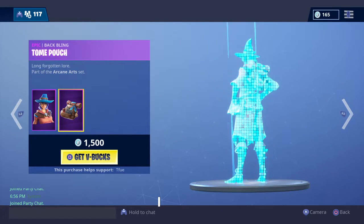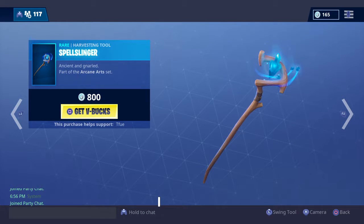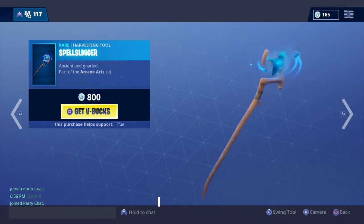Elmira and Tone Pouch — it's pretty much the same as that other one. Spell Slinger, pretty good pickaxe, I like it.